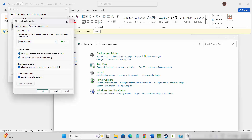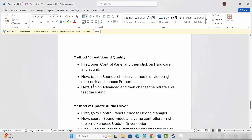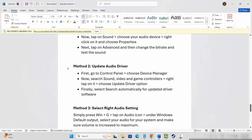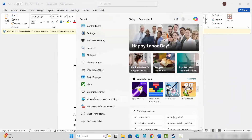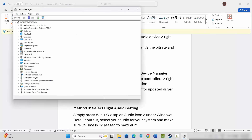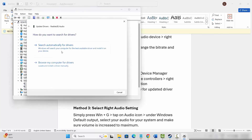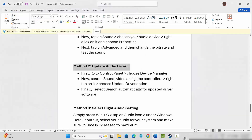If that resolves the problem, great — otherwise move to the next solution. Next is to update the audio driver. Go to the search option, search for Device Manager, go below and expand Sound, Video and Game Controllers. Select your audio driver, click on Update Driver, then click on Search Automatically for Drivers. After that, launch the game and see if the sound issue is resolved.